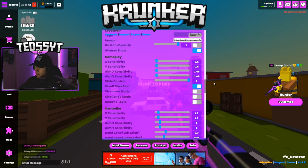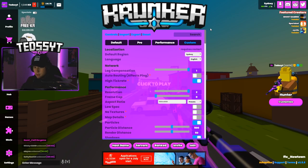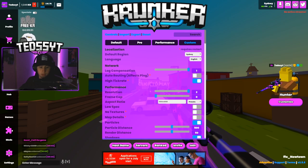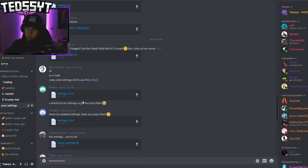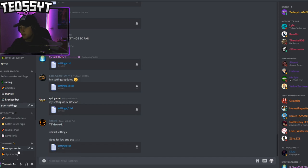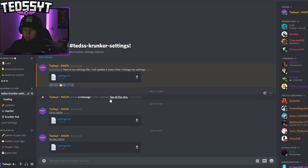Those are my settings. The file will be down in the description — there'll be a Pastebin file so you can just copy the settings there. Also on my Discord, every time I update my settings I update it there. If you come over to my Discord you'll see a section called Krunker Station where we have everything Krunker-related. When I do chat settings videos we have those there too. We have Ted's Krunker settings — every time I change my settings I update the file there with the date, so you guys can always be up to date.